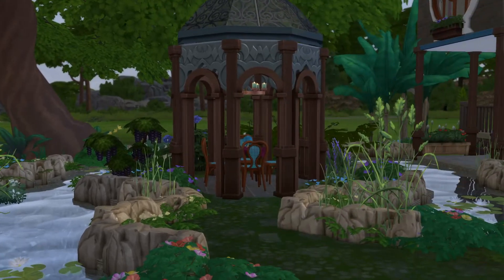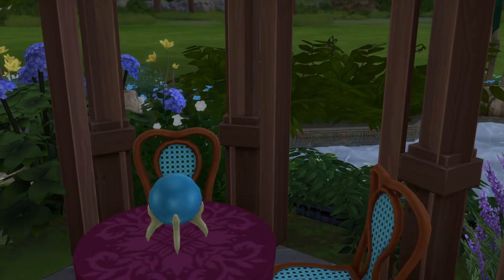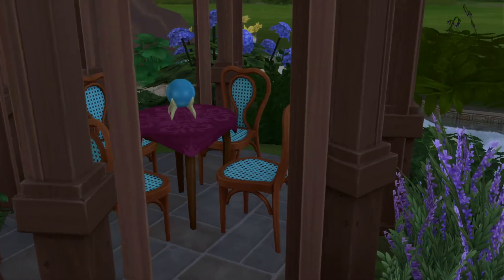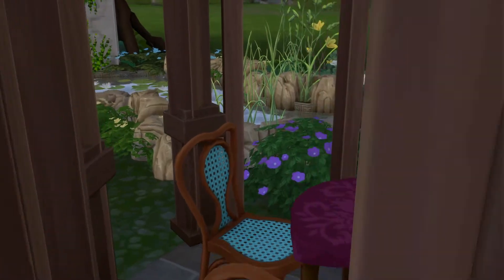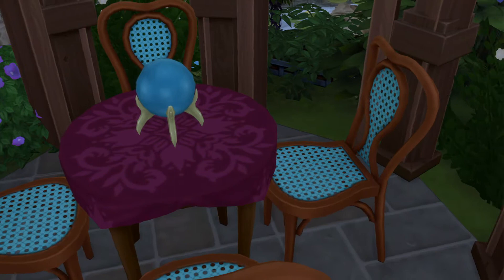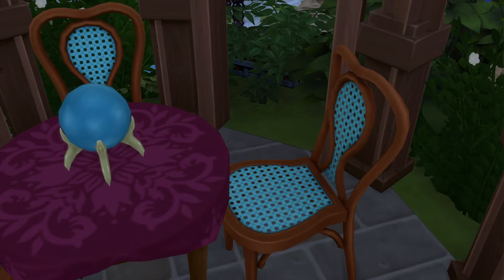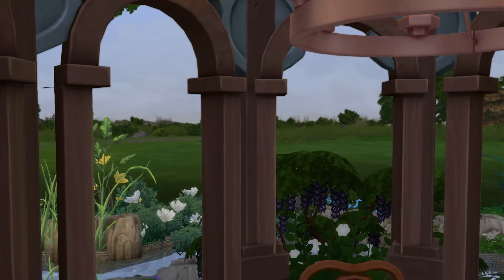Very pretty. So over here in the little gazebo area, you're going to have to play musical chairs to get in and to get out, especially if you want to sit at all four spots. Your Sim can come in and hit this chair no problem, but you can't get over to that chair or that chair. So basically you have to sit here, then go sit there, and then sit there, but you can't get through because there's an arch in the way.